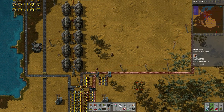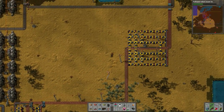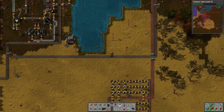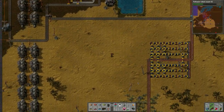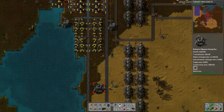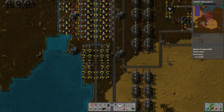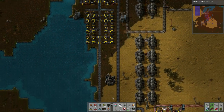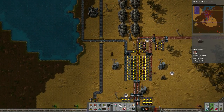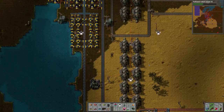Then I realize, 'wow, I've got a lot of copper.' Basically this copper comes in, gets unloaded into the buffer here, and then goes into the system into the base. I show around the base to show how things happen - the iron ore comes in here and goes up into this section as a buffer. I look at the roboports - robots are connected and flying around.